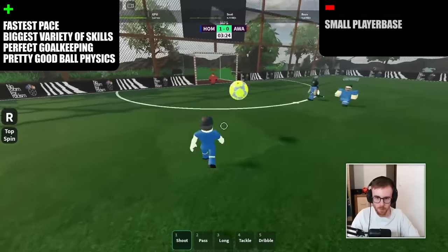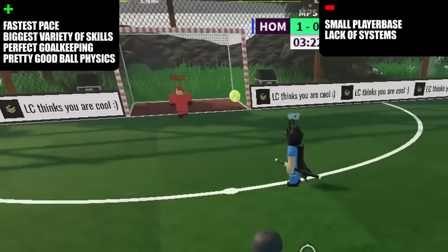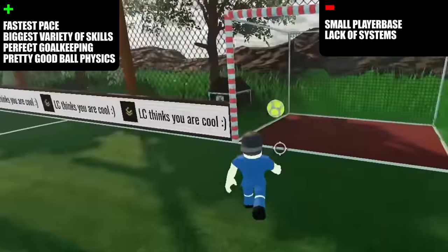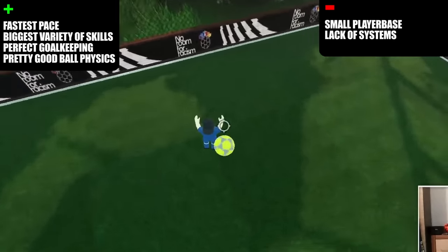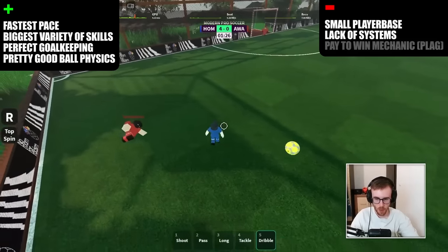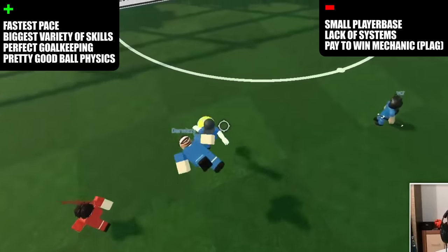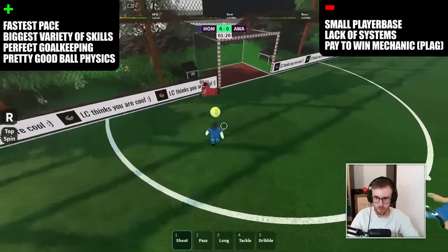For the negatives: the game has a small player base and is missing mechanics like free kicks and penalties. And there is one real pay-to-win mechanic — you can buy a plague for Robux. Plague allows you to combine more skills in a row, so you can, for example, do a sombrero flick and then in mid-air adjust with a directional ball and side weights and so on.